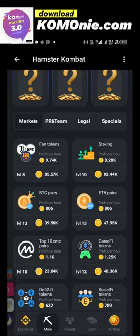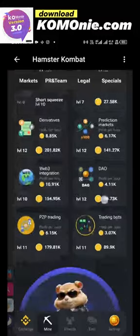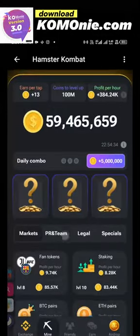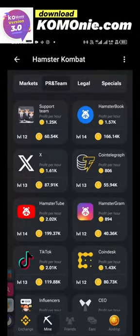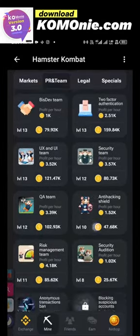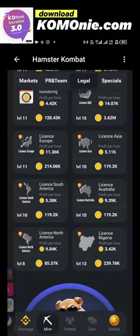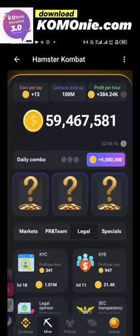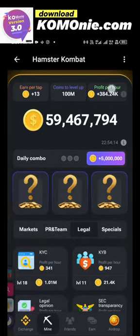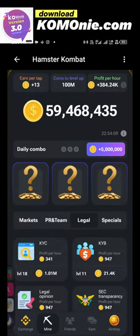These cards are what you can use to increase your mining rates. On the market we have fan token, staking, BTC pairs, and so on. Under PR and T we have support team and a whole lot more. Then we have the legal team — these legal cards are more like a license for mining in some countries. The more you keep buying these, the more your profits increase, as shown by the profit per hour figure.